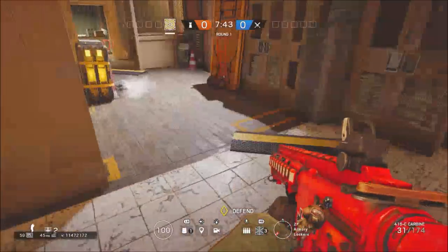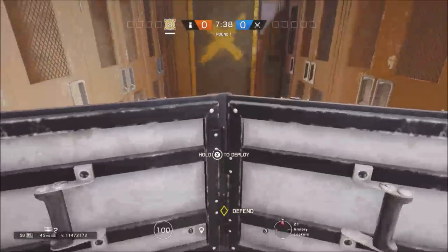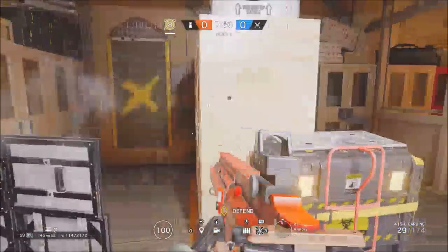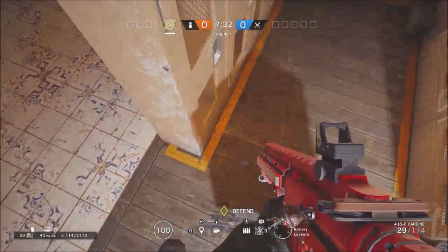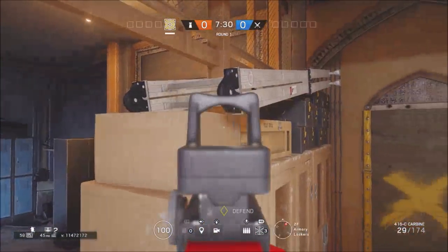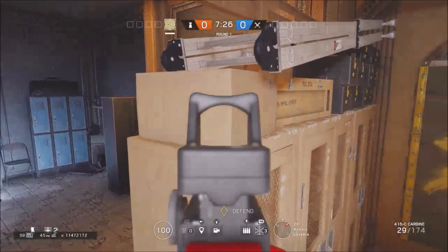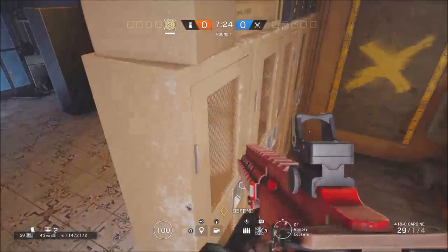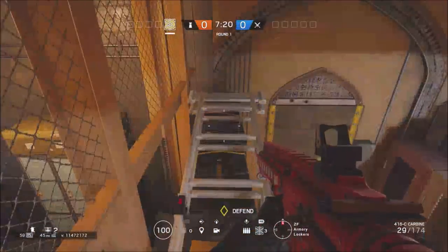Now these next two that I'm going to show do require it to be Secure Area. So for this one, you're going to want to place your shield in between that and that, then climb on top of the Secure Area box and look for a vault sign. I have some trouble with this one sometimes finding the vault sign, but as you saw, I just got it by looking at that location.